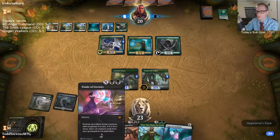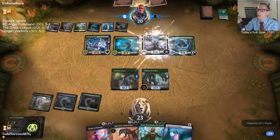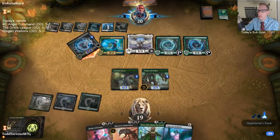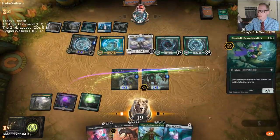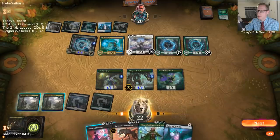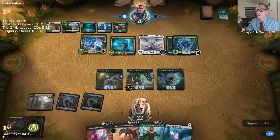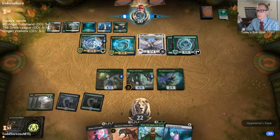This card looks really cool — that art is awesome. Gotta find that land. We need more mana. Not more problems — more mana. There we go. I definitely could have used that this past turn to be able to shoot the Jadelight. At the very least, they'll get a Jadelight activation now.